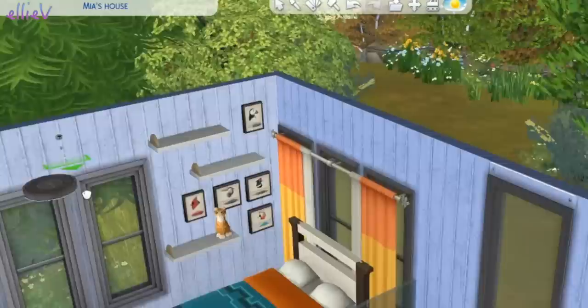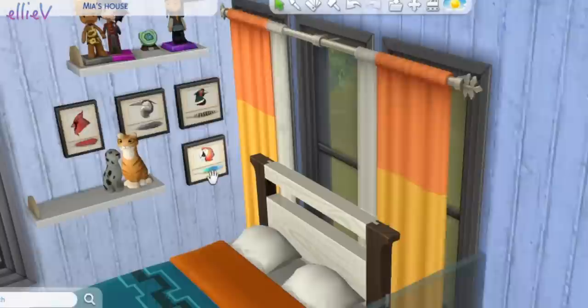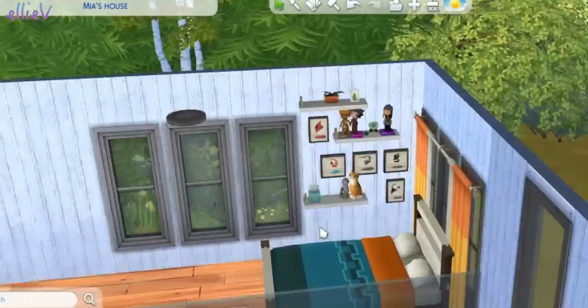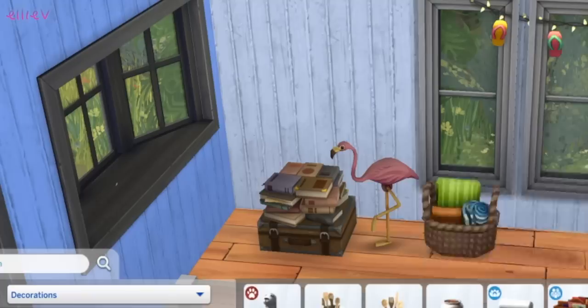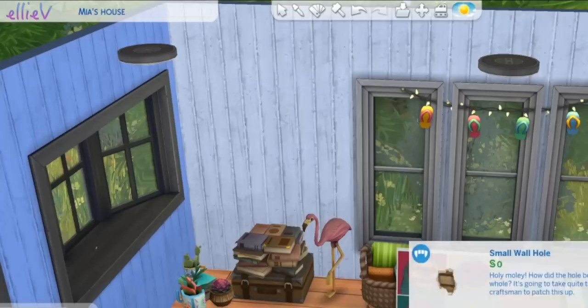We're going to fill these shelves up with knickknacks from her childhood. She's still a teen so she's still kind of almost outgrowing these things, but do you ever really have to outgrow the things you love as a child? Surely not. It's nice to keep this sort of stuff and just remember how happy you were as a kid. Hanging over the window, these flip-flop lights are cute and quirky and they're going to suit her — it's all going to be eclectic with a mix of funny things that mean something to Mia.